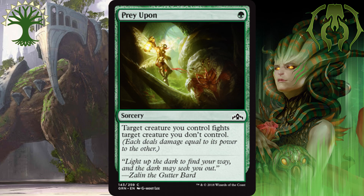At number 2, we have Prey Upon. This is a solid green card which at sorcery speed only costs you 1 green mana, and has your creature fight a creature you don't control. In green, your creatures are typically bigger, so this shouldn't be too hard to find solid targets for, but instant speed removal will cause you some issues. I still think that's well worth the risk. It's a solid card for Selesnya or Golgari at only 1 green mana.